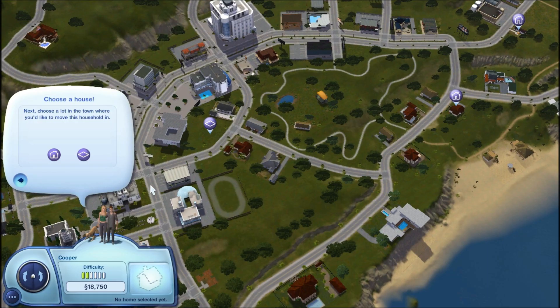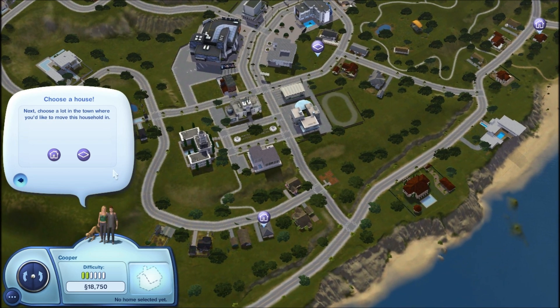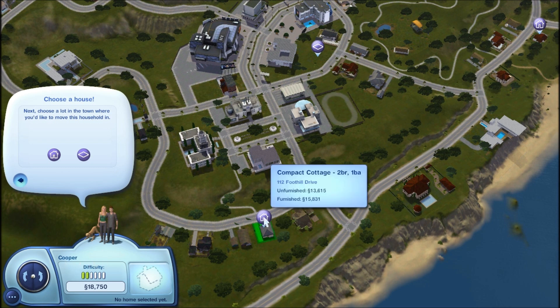Hello everybody, and welcome back to part two of The Sims 3 Showtime Let's Play. The house that I want to move the Burns and Cooper family into is actually this one. It's the Compact Cottage.